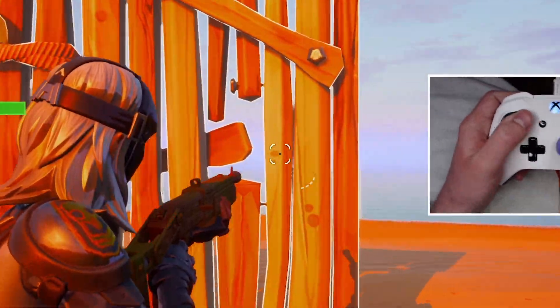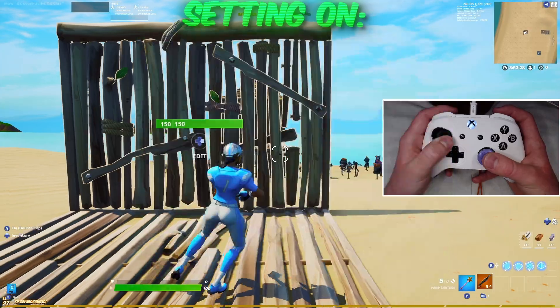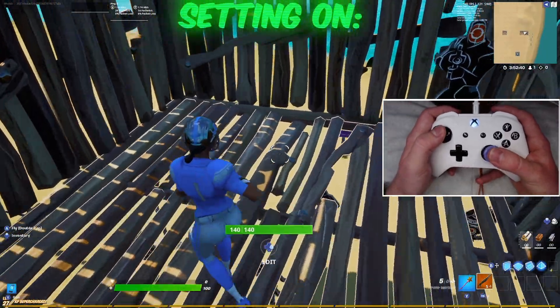So with the setting turned off, I can't see around corners. I can't see my enemies in my box while fighting. And now with the secret setting applied, I can see around walls!